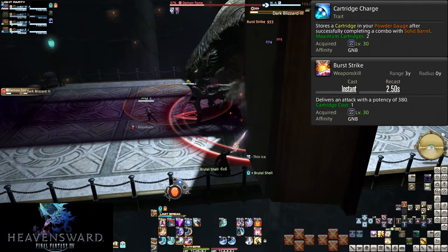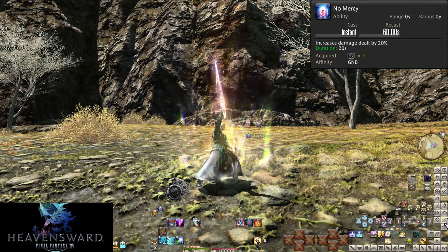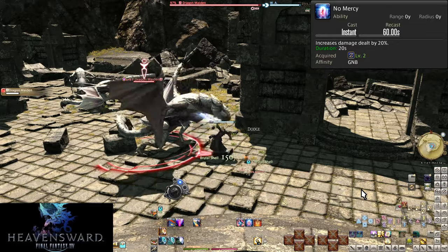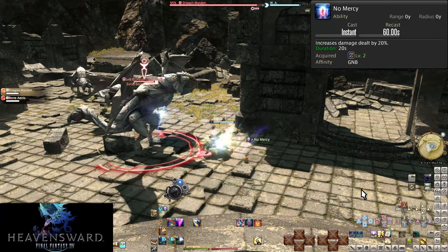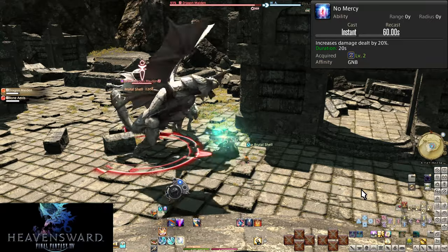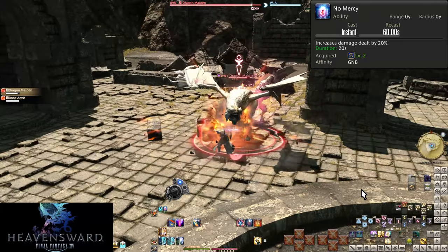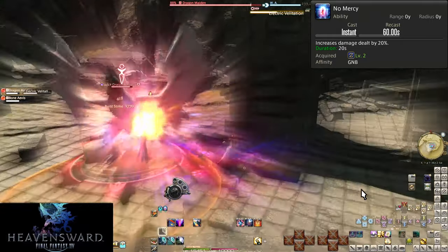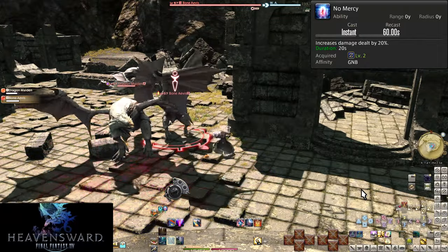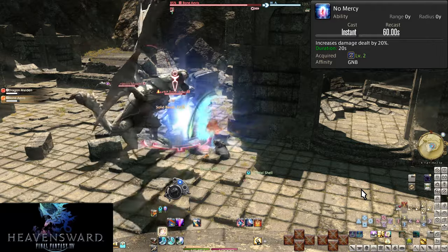There are also a few reasons to hold onto some cartridges for burst damage, including party buffs and No Mercy. Level 2, No Mercy — this is a buff that ups our damage by 20% for 20 seconds. It has a short 60 second cooldown, meaning we'll have it up a third of our combat time. This is a reason you might hold onto some of your burst strikes, as they are your biggest hits and you want to put them under important buffs like that. Otherwise, you should be using No Mercy on cooldown.